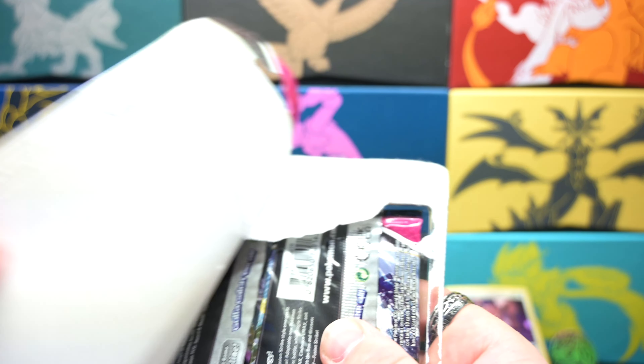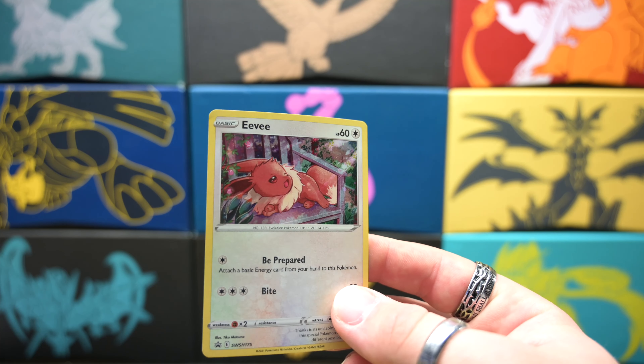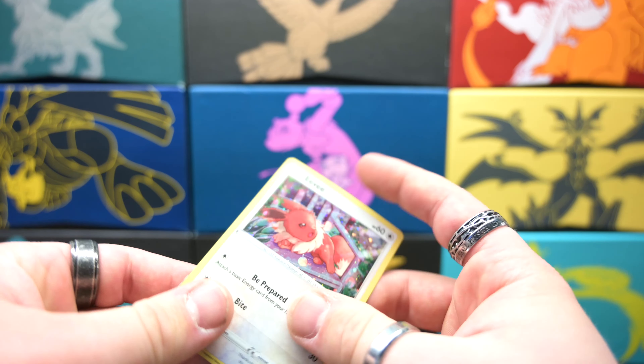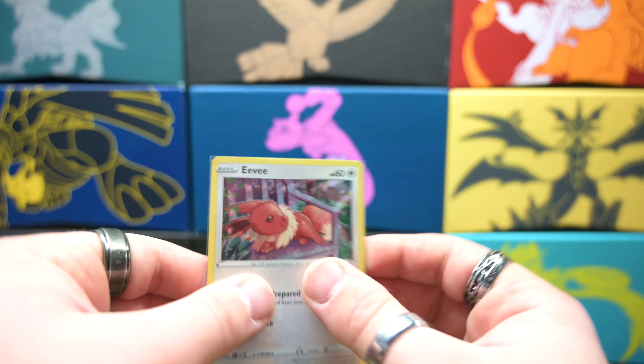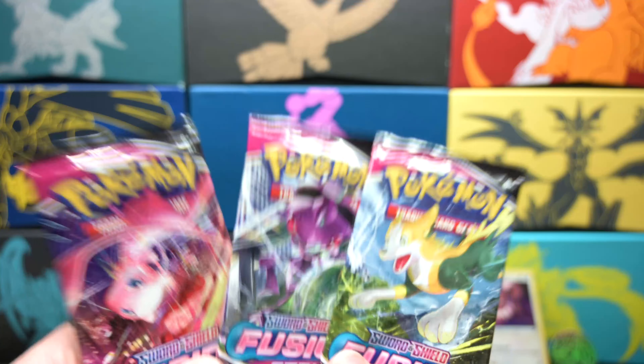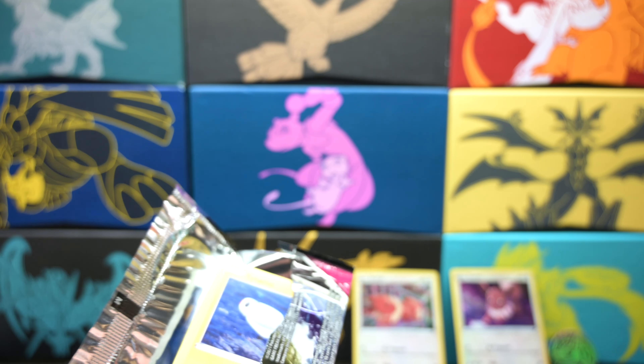I'll put this in the back once I get it in a sleeve. It's a little warped but that's okay — that's typically how these promos are unfortunately. And I can't forget about this awesome coin that we get with it. All right, let's open this Evolving Skies pack here. I love the cards you can get out of this set — there's some really cool full arts and stuff. You can get the beautiful Rayquaza.